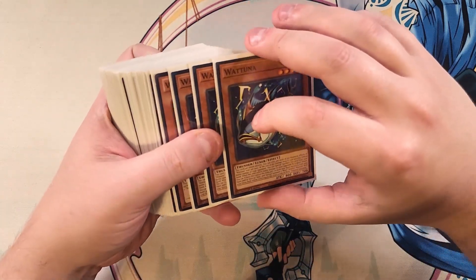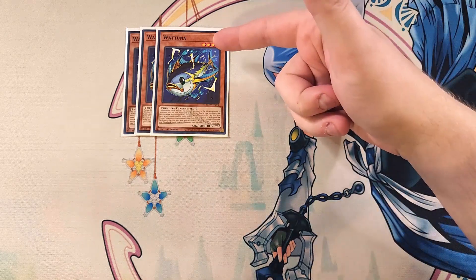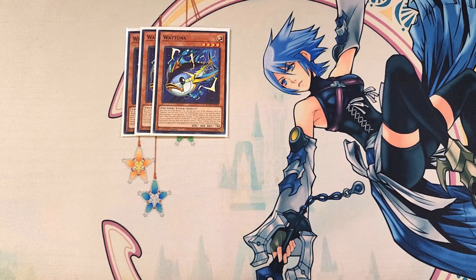First off, we're going to be playing three copies of Watt Tuna. This card is an amazing three-of in the deck that you absolutely have to play at three, because it's a Tuner. This card has a really cool ability — it can attack directly, and you can only use each of the following effects once per turn. At the end of the damage step, if your monster inflicts battle damage to your opponent, you can special summon this card from your hand. And when this card inflicts battle damage by a direct attack, you can tribute this card and one or more non-Tuner monsters from your hand or face-up field to special summon a Watt Synchro monster from your Extra Deck whose level equals the total levels of those tributed monsters — essentially letting you Synchro summon into Watt Kirin using Watt Cobra and this card.